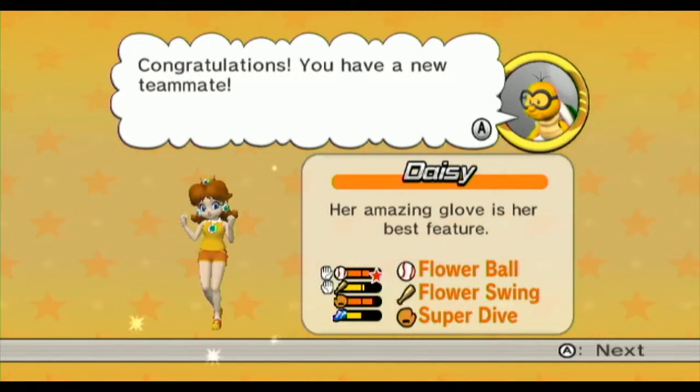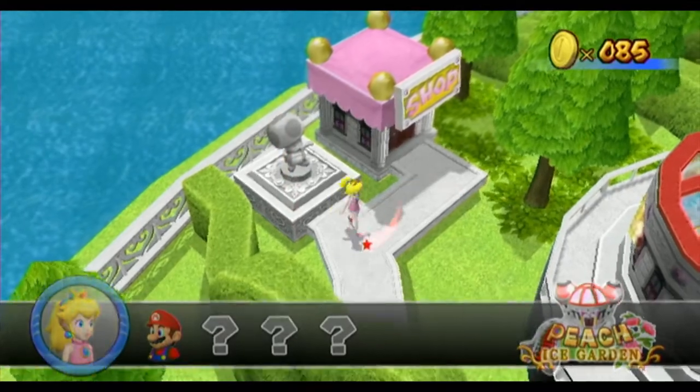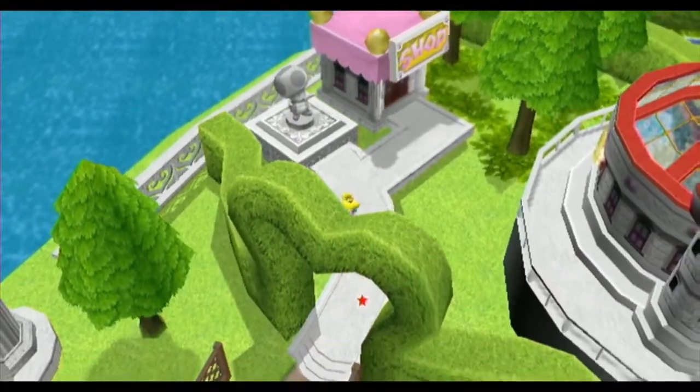Her amazing love is her best feature. So Daisy is another — now you cannot pick Daisy as your captain in challenge mode. But in Exhibition, Luigi, Daisy, and a few others can actually be picked as a captain. So because of that, Daisy has access to the flower ball, flower swing, and her ability is Super Dive, which means she can dive for the ball. Super Dive is definitely something I love using because it's very useful — especially putting Daisy at shortstop or something like that.